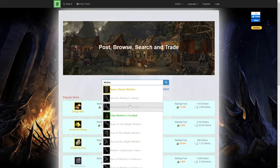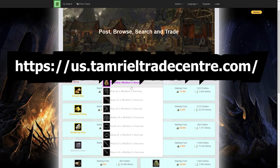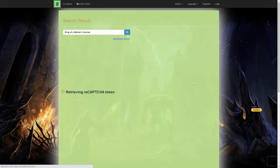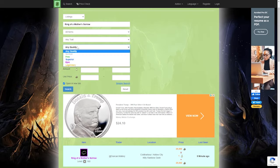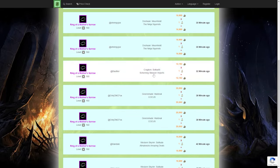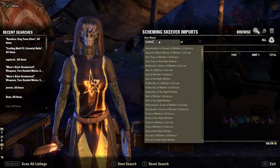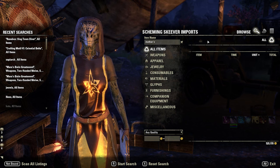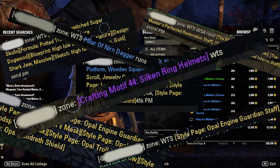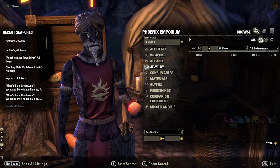If you're playing on console, don't worry, I've taken care of you as well. Visit us.tamrieltradecenter.com and select the server and console that you're on. From there, you'll need to look up the items to see what they're going for on your server and console. I've put the link down in the description for you. The last thing I would recommend is getting into a good trading guild. This one is kind of a must, as you don't want to be that guy spamming in zone chat that you want to sell something, because no one likes that guy. Just get a trading guild. Don't be that guy.